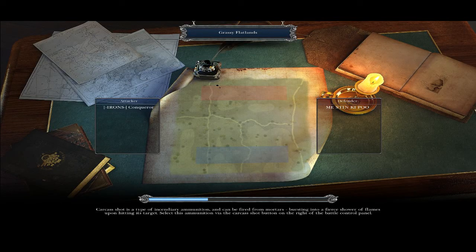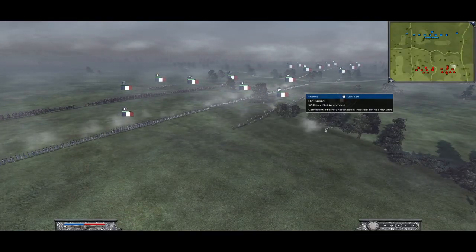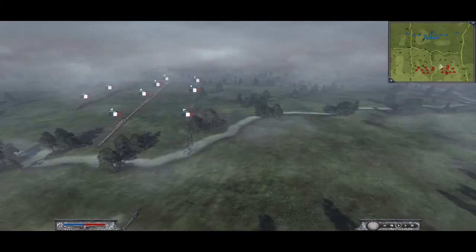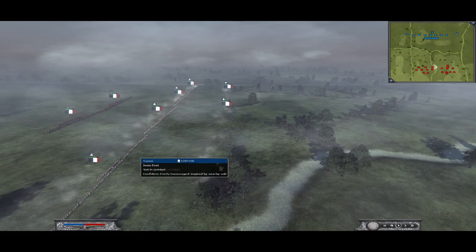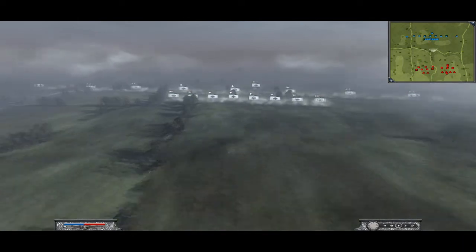Hello guys, this is Rattu498 and this is a 1v1 commentary battle on Napoleon Total War between myself and Ainz Conqueror. I'm playing France. My build is 3 old guard, 4 volts, 1 militia, 6 shooty cav and 4 Swiss foot with a general staff. I've got 3 volts one side with 4 Swiss foot behind, 1 volt and a militia the other with 3 old guard.